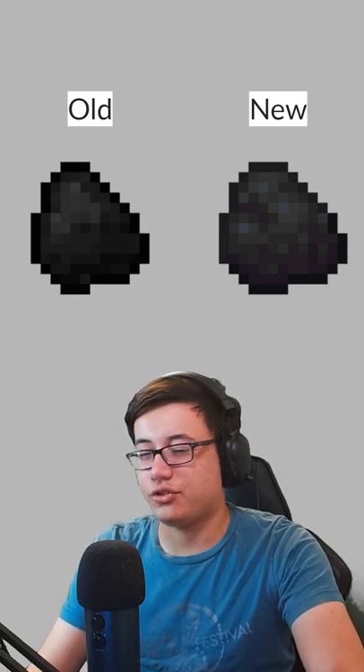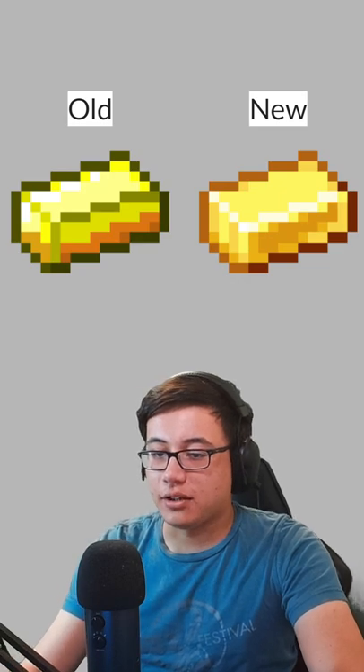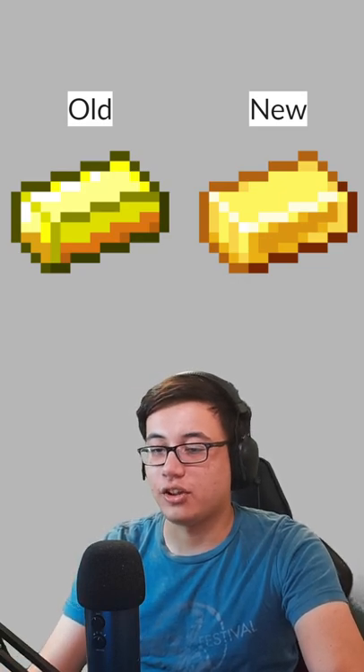It's really subtle but I kind of like the extra texturing going on there. For iron I think the older one looks better — I like how the edges are a lot more bold. Same thing with the gold ingot; I think the lines being a lot more well defined just looks a lot cleaner to me.